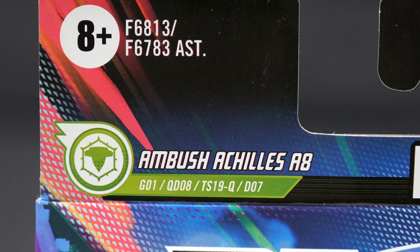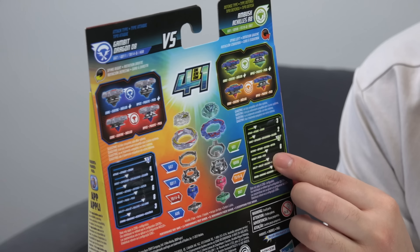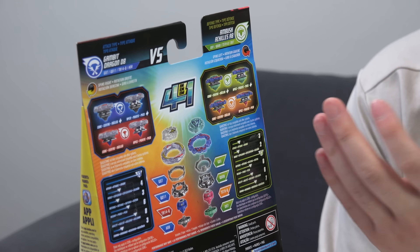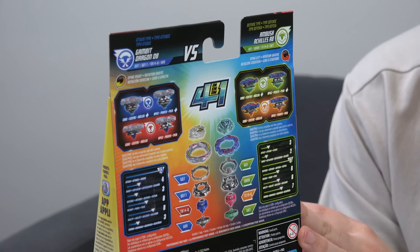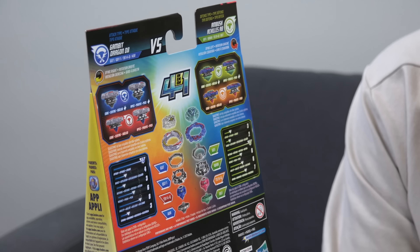Ambush Achilles A8 — you probably don't care about this Bey, but it is a right spinning defense type, also four ways to play. It seems like it's a direct counter to Gambit Dragon — 13 in defense. So if these are the only two beys you have, your Ambush Achilles A8 would technically win since it has type advantage, but who knows.